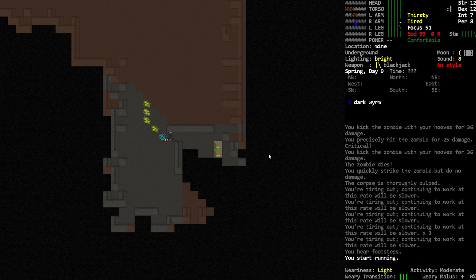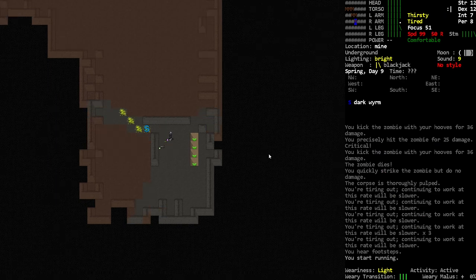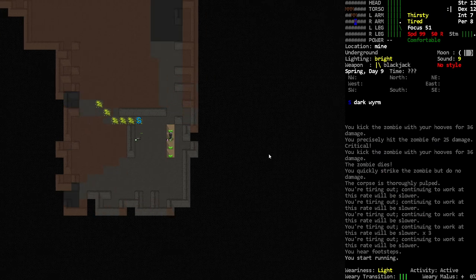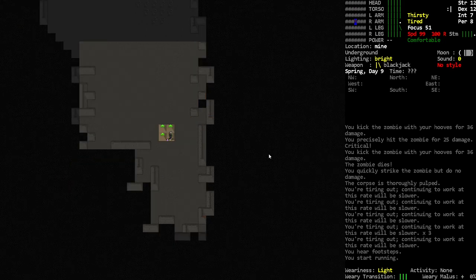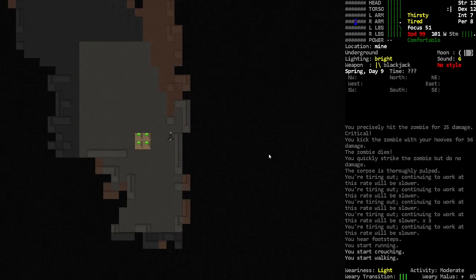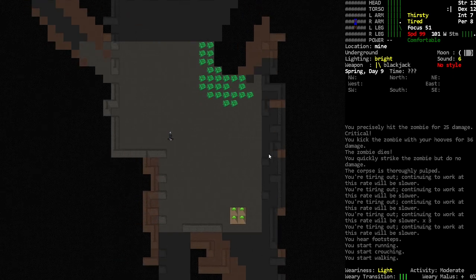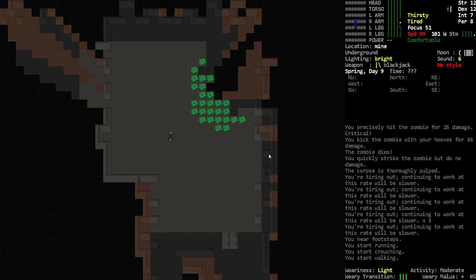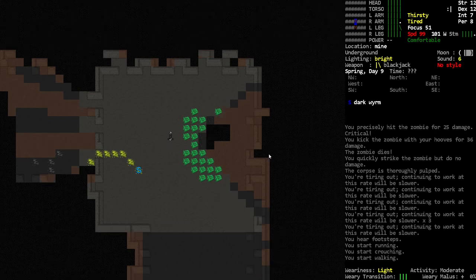Maybe he'll kill a zombie for me, I don't know. Run! What do we have here — corpse of a human. Can I have a look? Keep me safe, we'll go down. What do we have here? Something over there — and it's a dark worm.